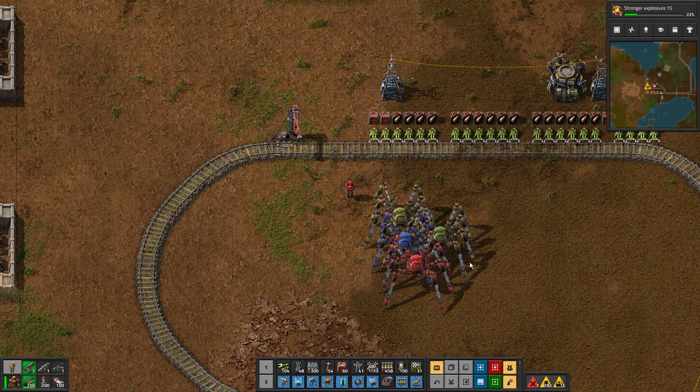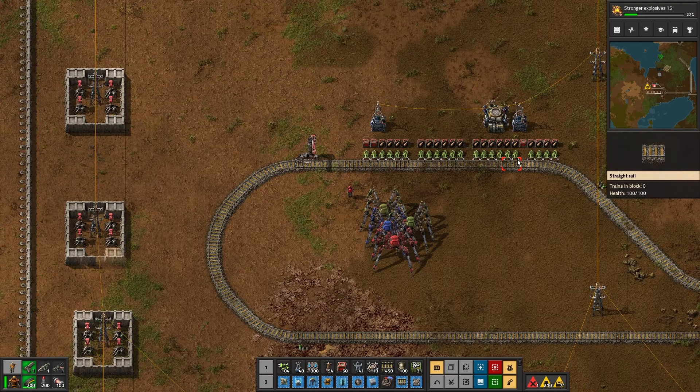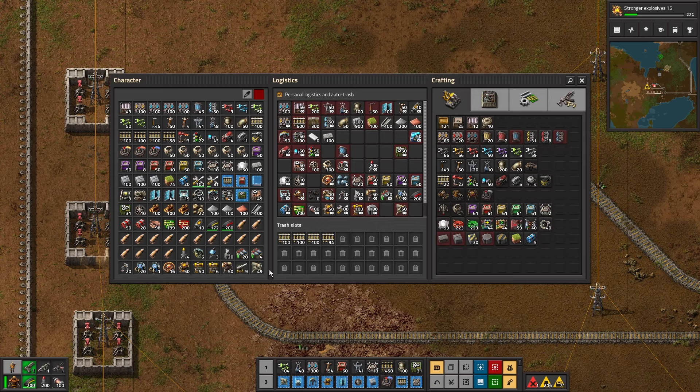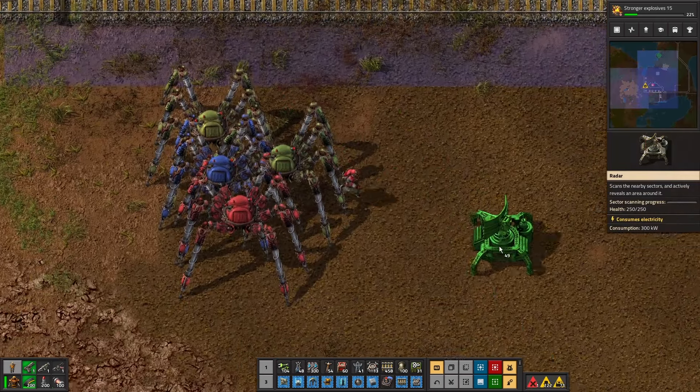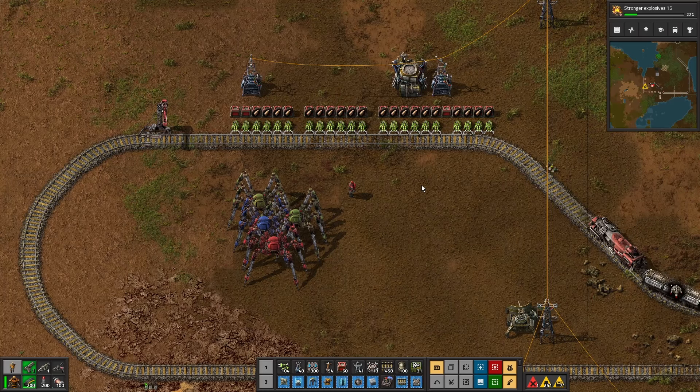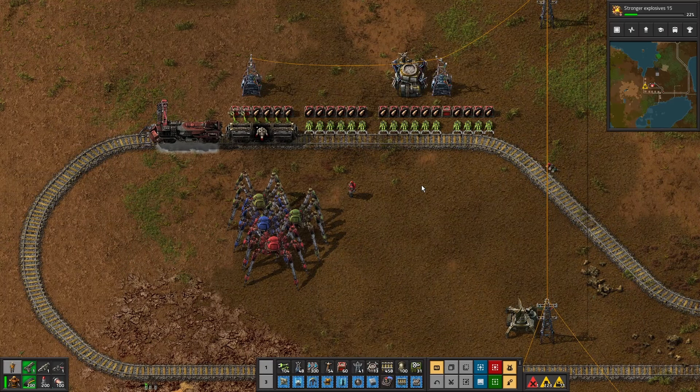I was going to stick electricity onto the base here, but before we forget let's put the radar back because we had to delete it. There we go — let's see if that works.